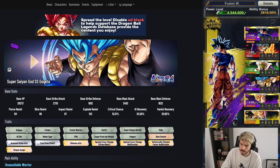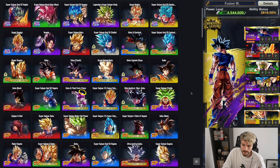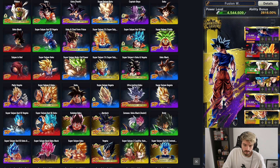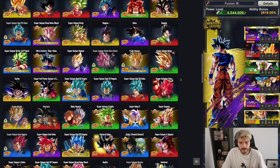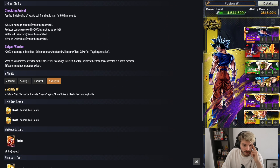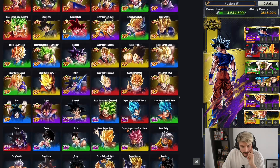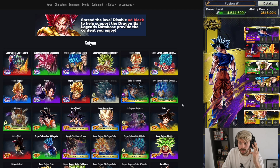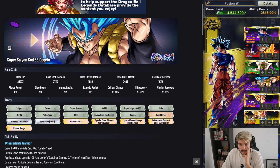Since all of these Fusion Warrior units are also Saiyans, you can dip into the Saiyan tag for bench options without hurting too much — it just affects the ultra ability since he wants a full Fusion setup. If you're really struggling, go to Saiyan and check those units. Raditz, for example, gives 35% to both offenses for Saiyan and Saiyan Saga at 14 stars, and most players should have him at 14 by now.